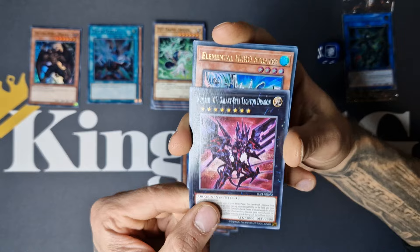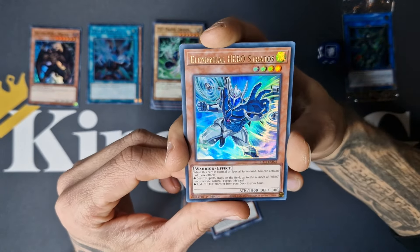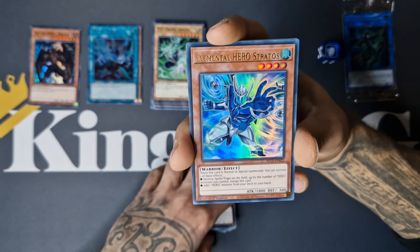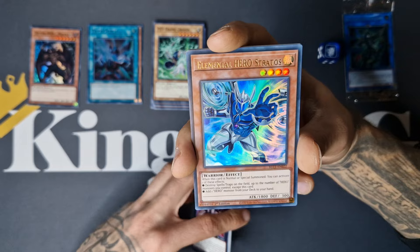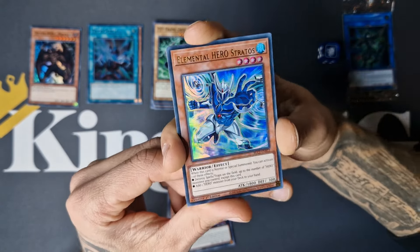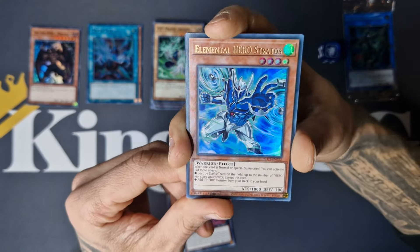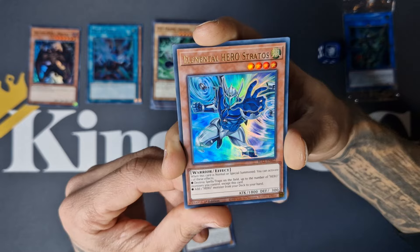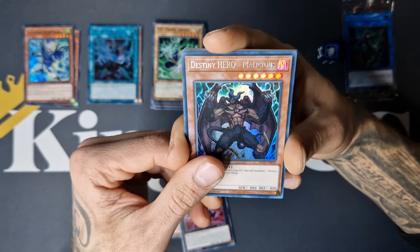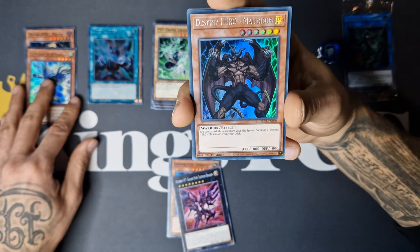We got Stratos! I didn't have this artwork yet — absolutely amazing! I believe this artwork came out in... which box was it? Was it the Eldorado, those gold boxes? I don't really remember, so let me know in the comments. But absolutely sick artwork — Alternative Art Stratos, absolutely beautiful. And we got Malicious. This Malicious is in a Super and also an Ultra — so multiple cards are in multiple rarities, interesting!